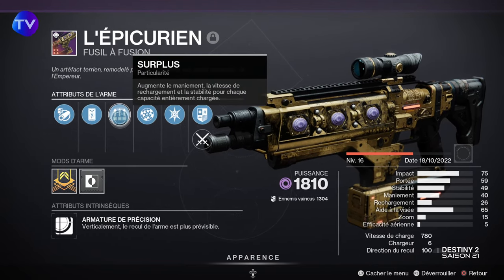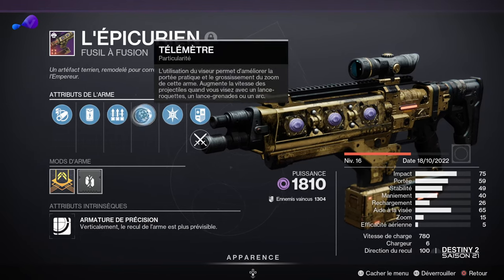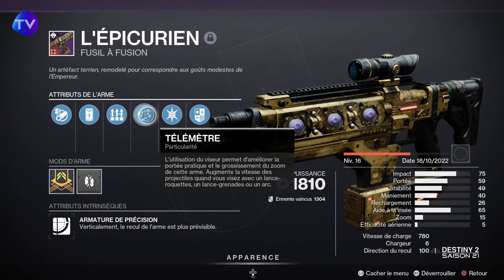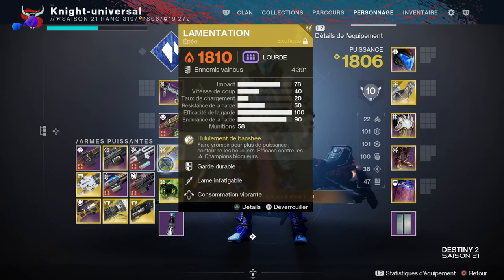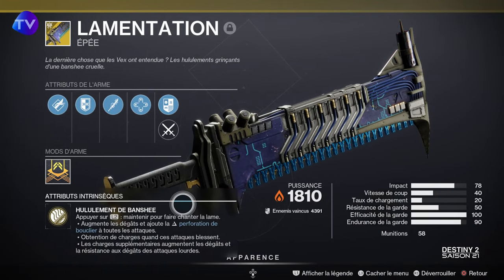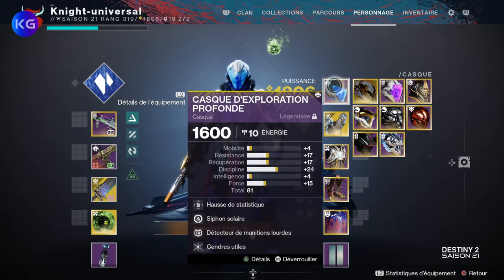En ce qui concerne la deuxième arme, on part sur une arme craftée : l'Épécuréen. Vous avez ici le surplus et le télémètre qui sont importants. Vous pouvez mettre un spécialiste d'élite si vous voulez augmenter les dégâts contre des ennemis puissants. Le télémètre va améliorer la portée et vous donner un plus gros grossissement au zoom. Le surplus augmente le maniement, la vitesse de rechargement, la stabilité — bref tout. L'épée proposée ici est la Lamentation : très intéressante, on la fait chanter avec la garde qui va perforer le bouclier anti-barrière. C'est la meilleure épée du jeu.